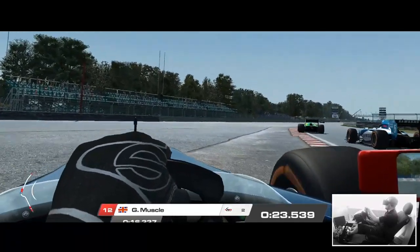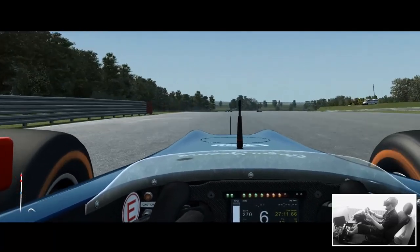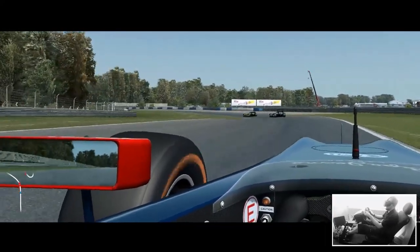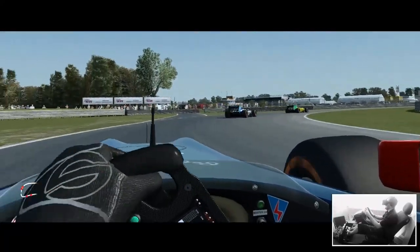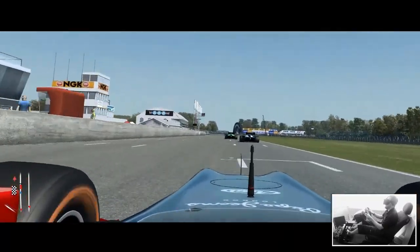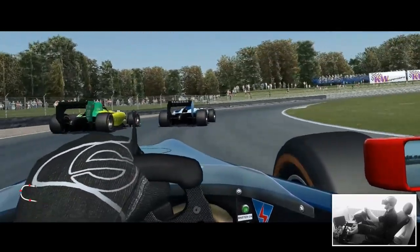I wouldn't be surprised if maybe this circuit was inspired by Croft, or Croft inspired by this circuit - it definitely has a similar feel and a similar-ish layout. Croft has a longer version of its circuit; this is like the cut-off version of Croft. There are some spectators chilling out underneath an umbrella, and what I really like with Sector 3 is just the amount of detail they put into the circuits. There's some nice subtle camber to the circuit which should aid with getting cars to stick to corners.